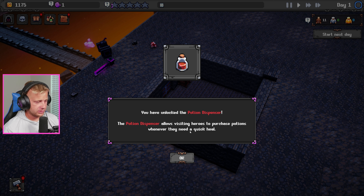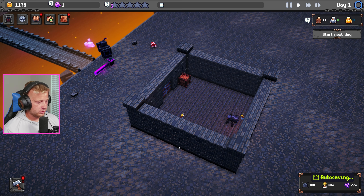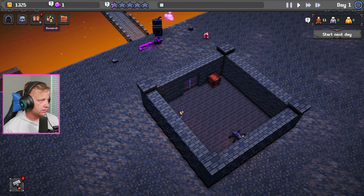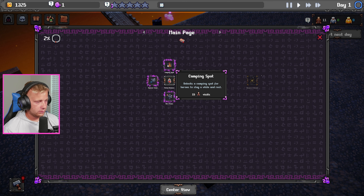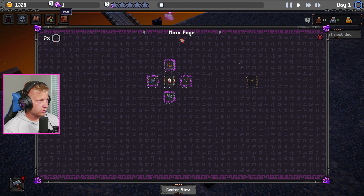We got 20 gold out of that and a research completed — we unlocked a potion dispenser. The potion dispenser allows visiting heroes to purchase potions whenever they need a quick heal. Dark rooms will cause heroes to walk and act slower — good to know. We completed a quest and collected some more gold. We still need to sell five potions though.